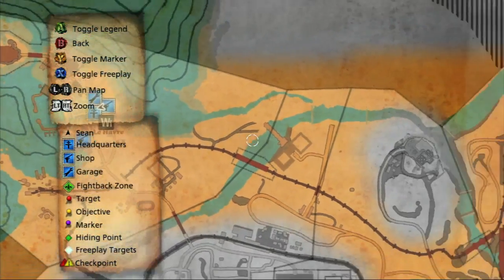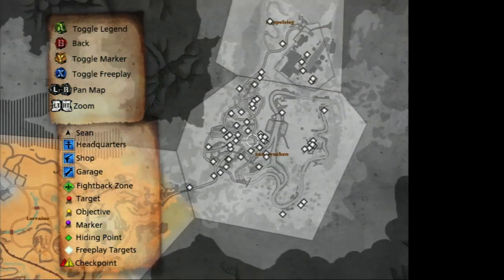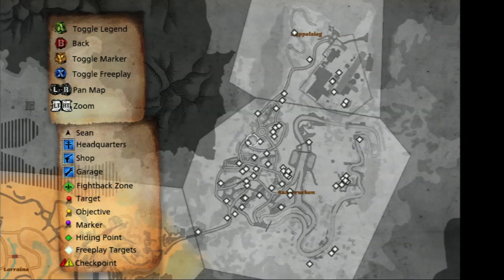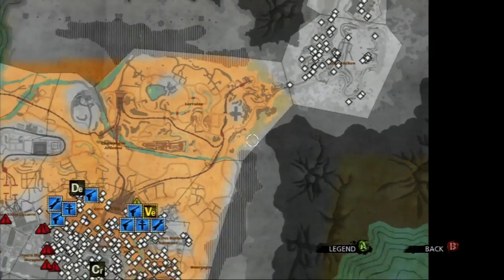So I just bought Sarbrucken. That's an excellent pronunciation — that's where the racetrack is, right? You can see all those little white dots. Every single one of those is one of the free play things, including the postcards. So every time you destroy one of these, you get some more contraband.